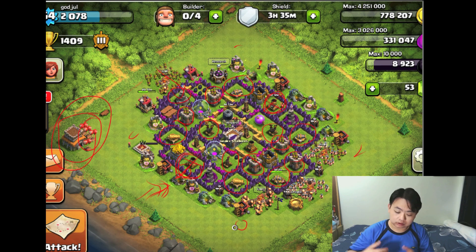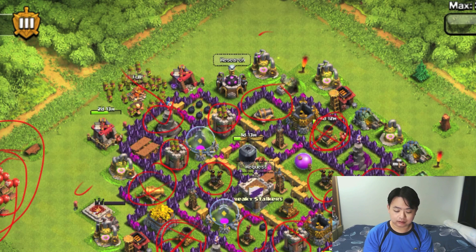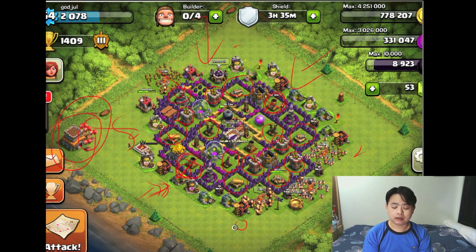Cannons are good against giants. If your cannons are concentrated on the bottom right, what happens if the enemy attacks from the top left? Wizards can get rid of those cannons, leaving your defenses against giants, Pekkas, and heroes on the left side and top side very weak. An unbalanced cannon design makes it very hard to defend the top part of the base.